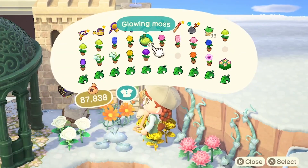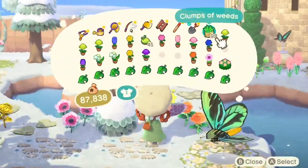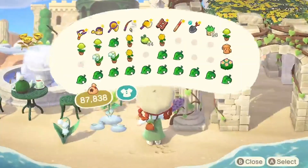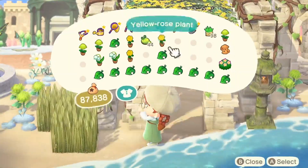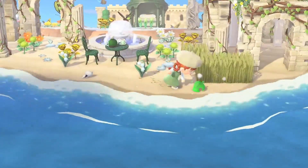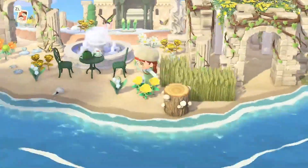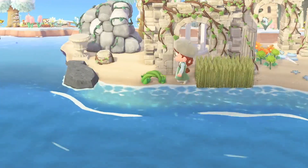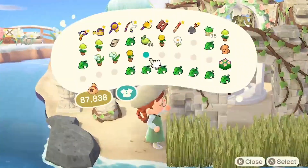We're getting close to the end. I originally went for the blue gazebo but then changed it to dark green, because to me this is really the Roost more than the museum. I wanted those dark green Brewster/Starbucks vibes, and I wanted to include my little Brewster gyroid — once you've had coffee with Brewster around 50 times he gives you a gyroid that looks like him and makes little cooing noises. I knew I wanted it near the museum since that's his place. I love the dark green iron garden set; it looks very cafe, very barista.